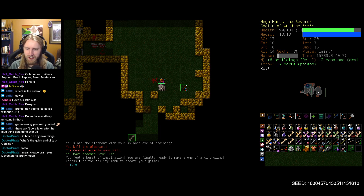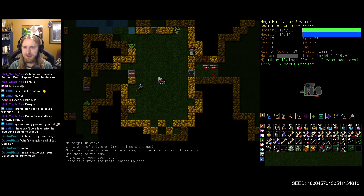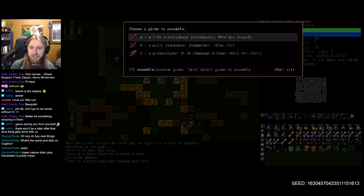A burst of inspiration — we're finally ready to make a one-of-a-kind gizmo. Let's head upstairs and invent it. The Y90 intro linkage, auto dazzle, some mana wizardry, and slaying. I think slaying will be pretty huge. There's also a pilot transducer, gadgeteer, resist electricity, and resist cold — and we are looking for resist cold right now, that's one of our lacking departments.